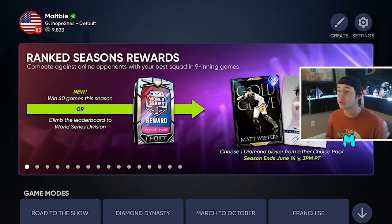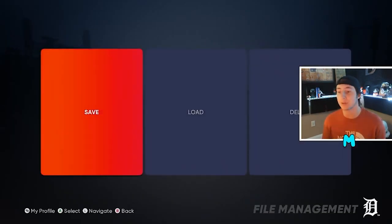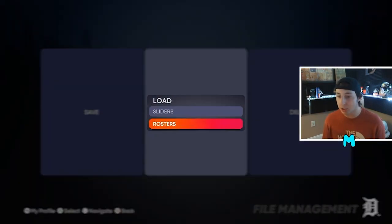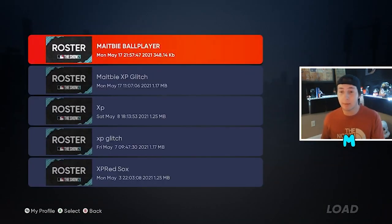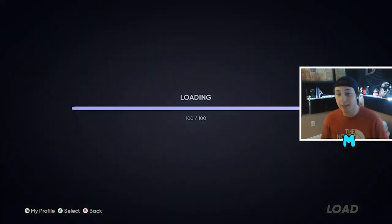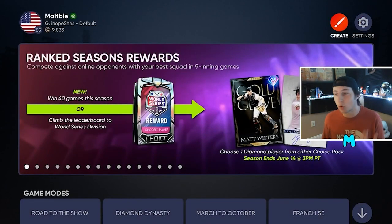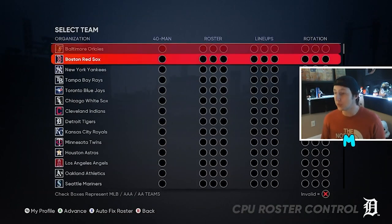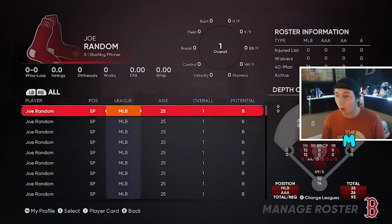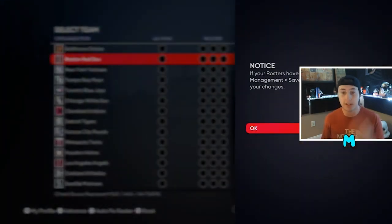Once you've downloaded that roster, go to Settings, then File Management, then Load, then Rosters, then Saved Rosters. Select the one you downloaded — maybe you named it 'Ballplayer' or 'XP Glitch.' Load it up and double-check it by going to Roster Control and looking at the roster. Each one of these guys should have one overall.